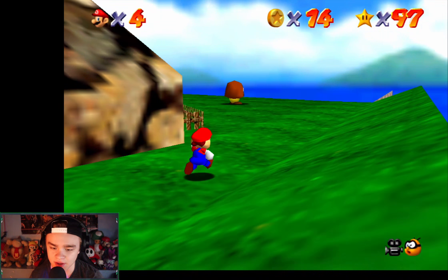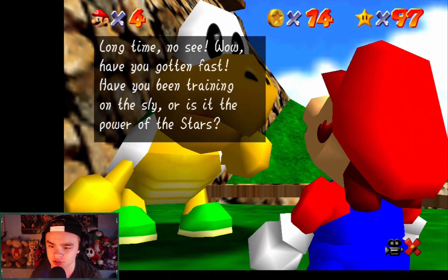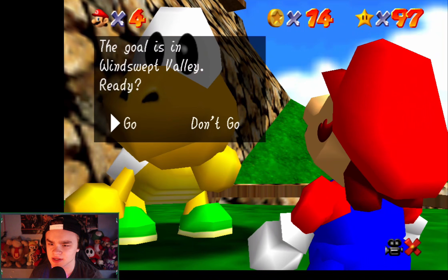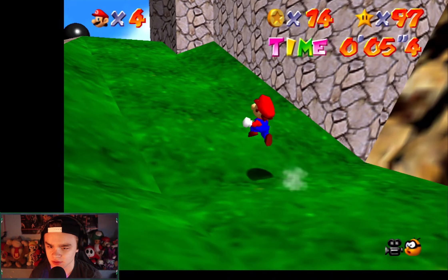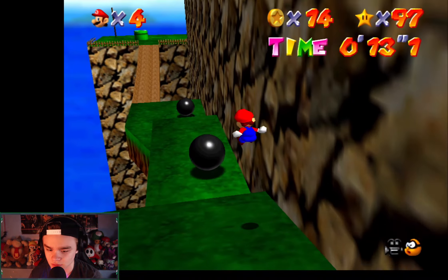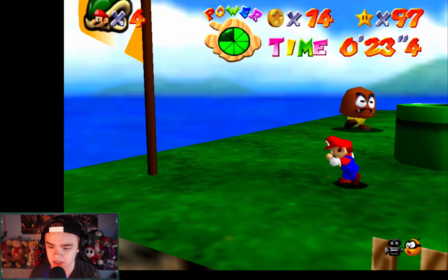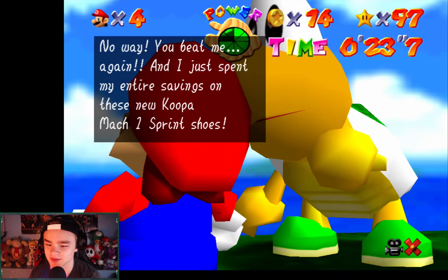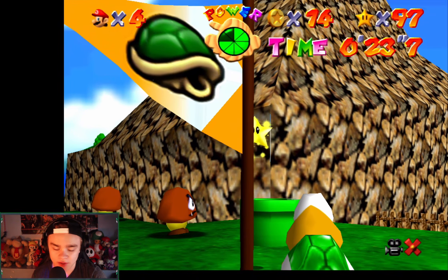There's a hole there - I bet I'm supposed to go in there. Oh, there he is - I see Koopa the Quick! He says: 'Long time no see - have you been training on the slide or is it the power of the stars? How about a rematch - the goal is in Windswept Valley!' I think it's down here - I see it. Go go go, the wind! Oh wow, he was right there - I beat him again! He gives over the star. Yes, that one's done!